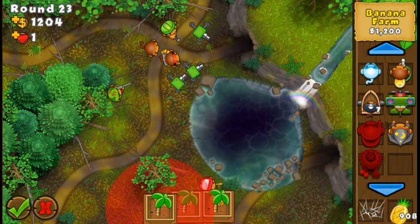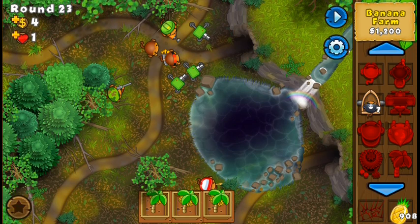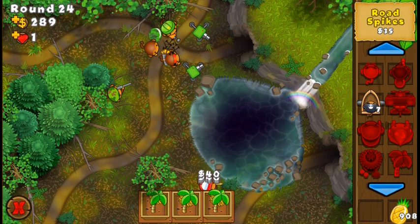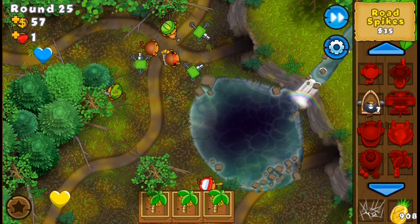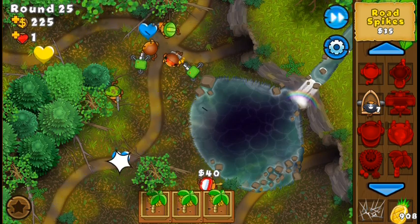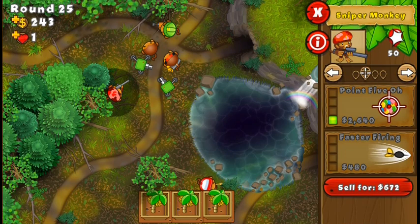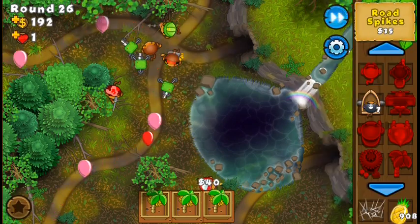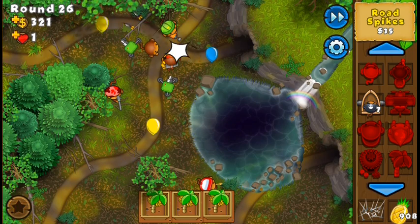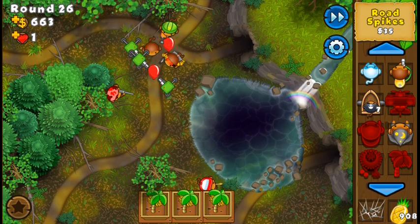The next round is the camo round, but it's a lot better to just get a farm instead. You're getting cash now from the farms, because there is only one balloon in this round, and you pop it with raw specs. That's why I think it's the best way to pop the camo round 24. So then this way you have three farms at 1-0, Sniper 1-0, and Dark Monkey 2-3. For these zebras at the very end it should be enough, but I'm going to go slow just in case.